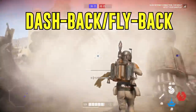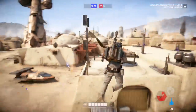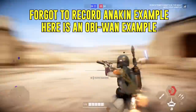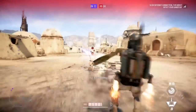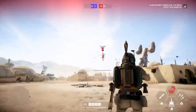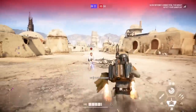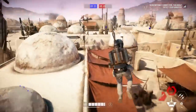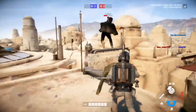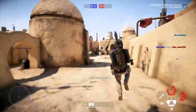The next tip is the dash back or fly back — two techniques that work really well against lightsaber swing spammers. I'll insert a clip of me versus Anakin in Heroes versus Villains: every time he tried to pull me I used the pull recovery, so he couldn't get close enough to hit me. Then I used the dash back — literally dashing backwards while shooting — so they can't close the distance and you're still dealing damage. The fly back is the same thing using L2 with the jetpack, hovering straight backwards in a straight line. Aim for the head to wipe them out quickly.